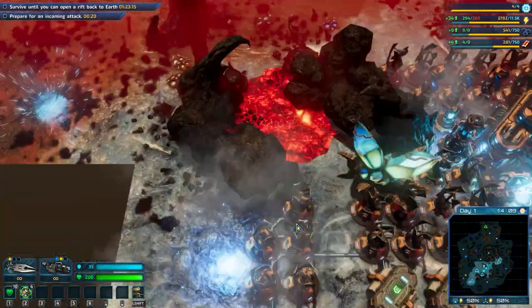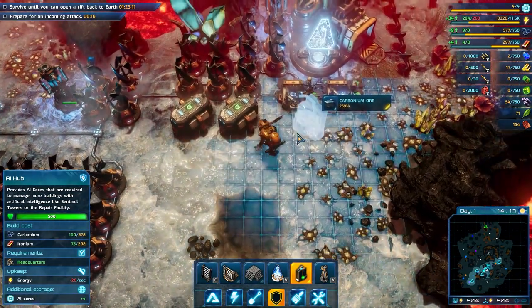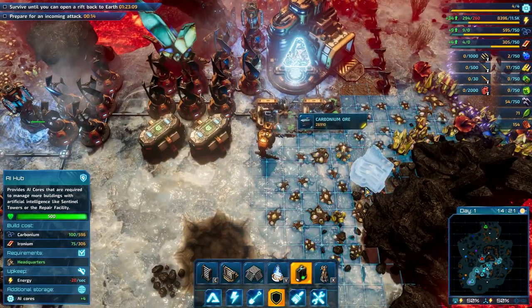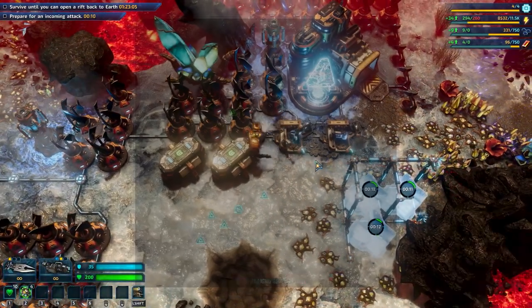So we have a bit of wall set. Let's build some AI hubs so we can build some towers to defend.